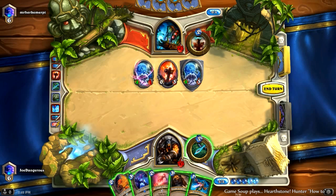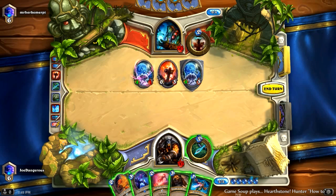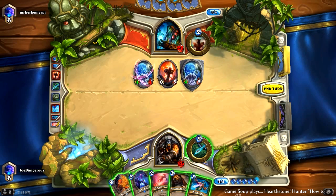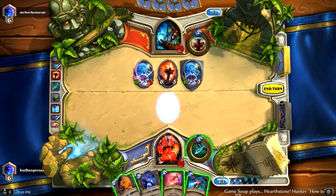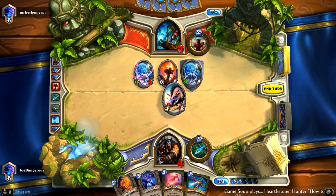So here we're going to hero power to the head and play most likely a three drop, but also we've got Arcane Shot which we can use to take out the 4/1. We'll see what we get with Animal Companion — we got the pig, which we'll just use to take the 4/3 down, and we'll shoot them in the head.